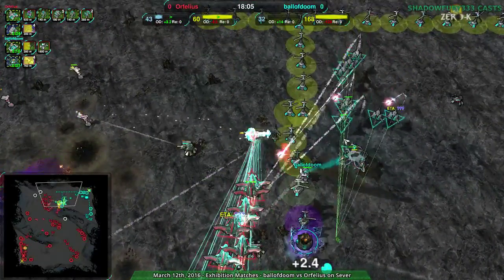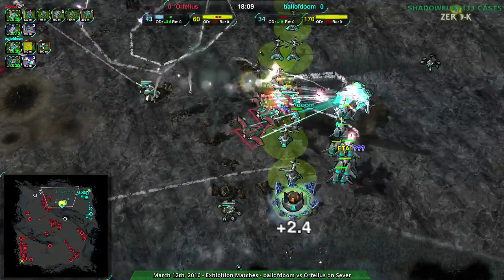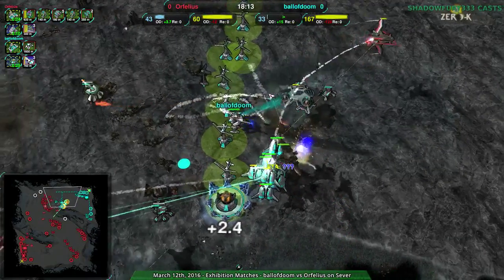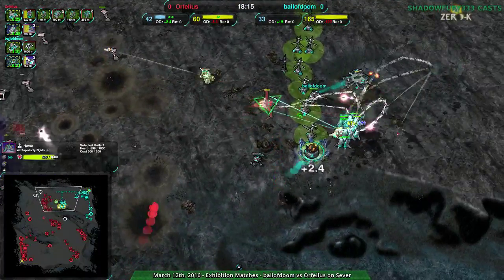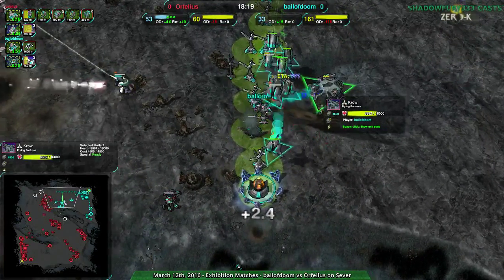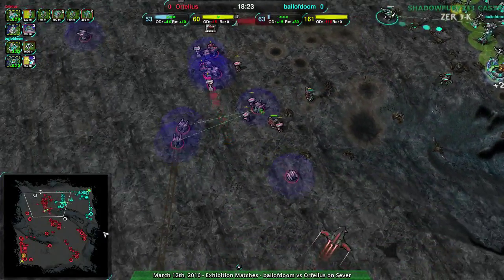Hawks coming to save the day - got rid of the Brawlers, that helps. Not getting rid of the Crow though, they're going to die before that Crow does - way before. There are three Hawks right now but those Tridents are not going down to them. At least the Crow has been forced back, but Orphelius's forces cannot do anything.